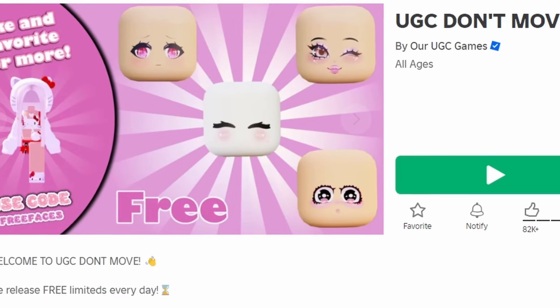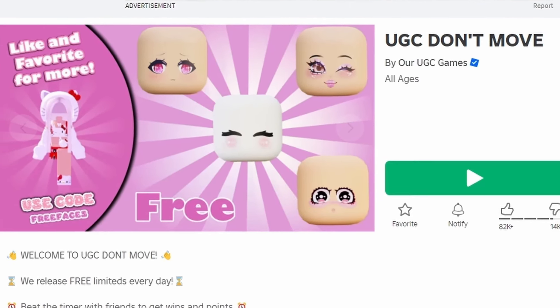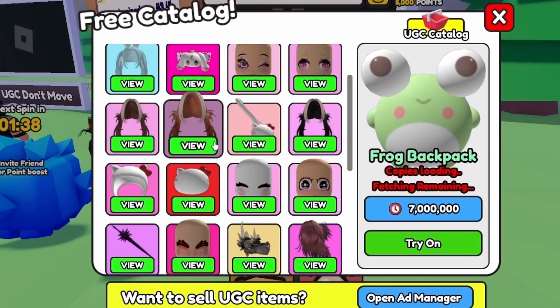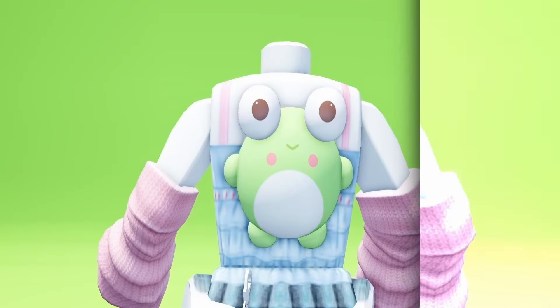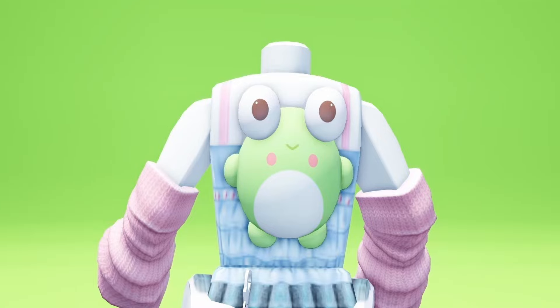To get this new free item, join UGC Don't Move. It costs 7 million points, so to get more points just stand still and let the timers run out. Do you like it? Let me know below.